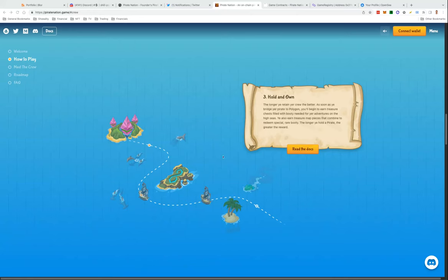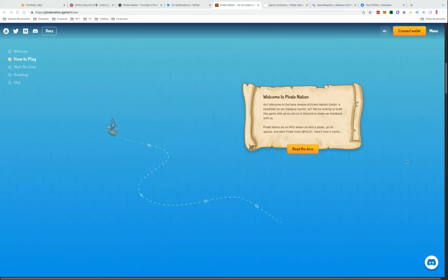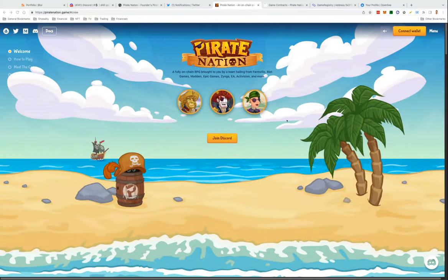Good, whatever time of day it is for you. I'm going to take a look at Pirate Nation — they just released their contracts. It is a fully on-chain RPG brought to you by a team hailing from Farmville, excuse me, Riot Games, Mad Epic Games, and Zynga. The team is pretty stacked, so I'm super excited about playing this, and the game should be launching any day now.